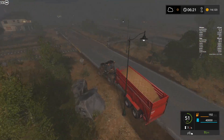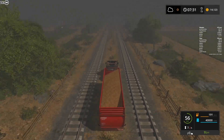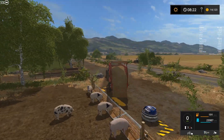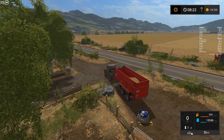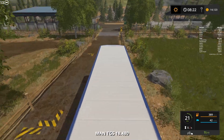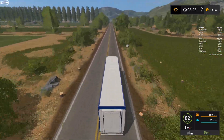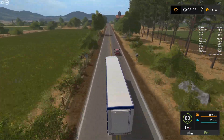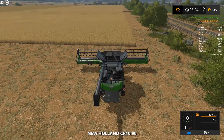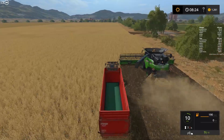I was thinking about editing the placement of these buildings a little bit. I never did it before, but I assume you can do it in the vehicles.xml file, where each vehicle including the placeables has an address with x and y coordinates. So I assume if you go and edit these x and y coordinates, the placement of the building will change. I should try it.